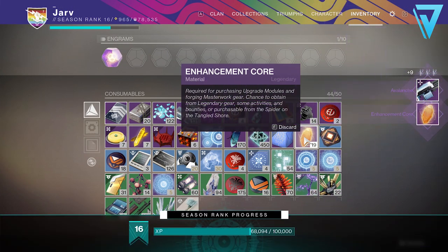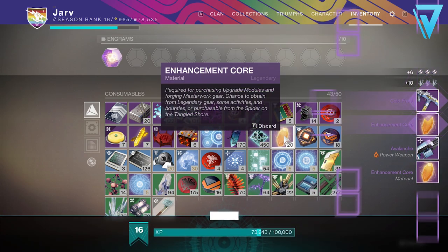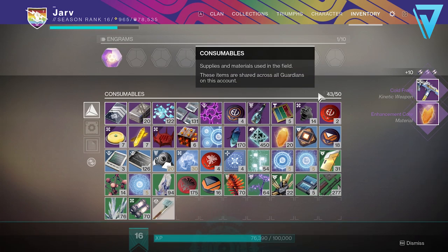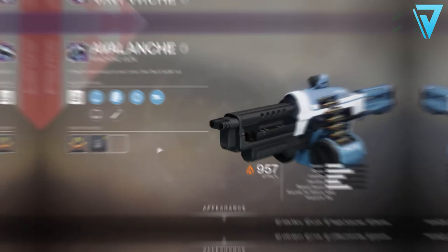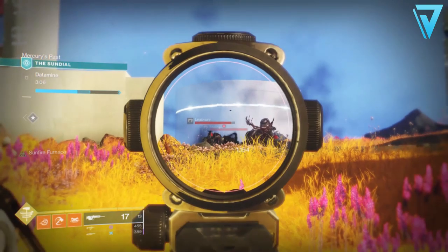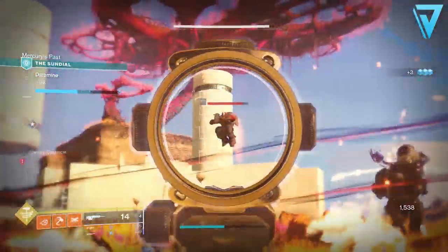Opening these up — we got an Avalanche on the first one, and on the second one we have a Cold Front. Out of two gifts I managed to obtain both weapons. Taking a quick look: the Cold Front has Auto-Loading Holster, which isn't a fantastic roll, and the Avalanche has Feeding Frenzy and High-Impact Reserves — not great rolls either, but reason to farm them out nevertheless.